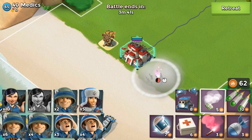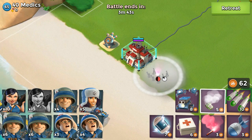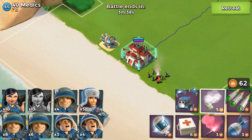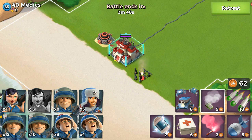When troops are first sighted by a defensive structure, whether by walking in range or by appearing out of smoke, there's a small delay while the building locks onto a target before it fires its first shot. The duration of this delay varies by the type of defense. For example, rocket launchers, shock launchers, and boom cannons have a long delay, while flamethrowers and machine guns begin firing almost immediately.